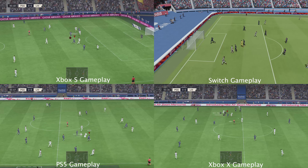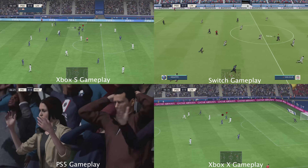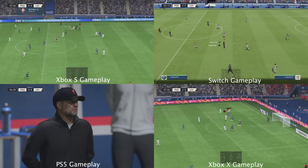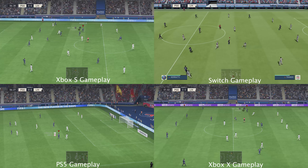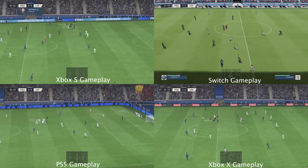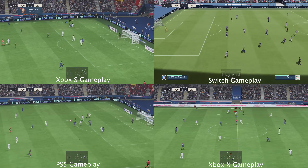It's Paris Saint-Germain taking on Liverpool. The scene is set — two good teams, a great playing surface, and a vibrant atmosphere. It has all the ingredients for a really exciting game. Here's how the line-up looks for PSG: Gianluigi Donnarumma in goal, Marquinhos and Sergio Ramos at the back, Lionel Messi and Neymar wide, and Kylian Mbappe as the main striker.